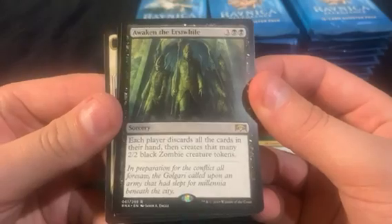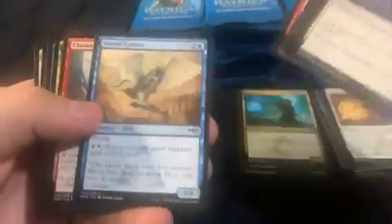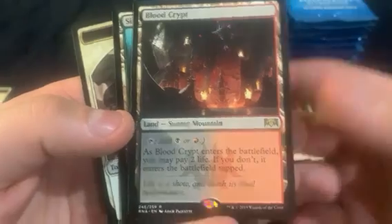Awaken the First — that's the first rare. Don't think that's a card I've ever used. We're starting off the shock lands at least this time with a Bloodcrypt. It's a good first one to start with.